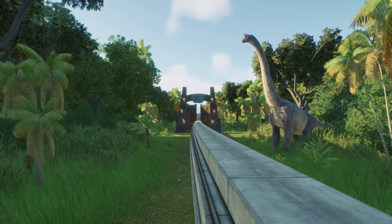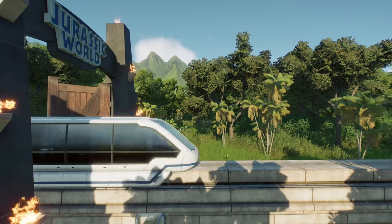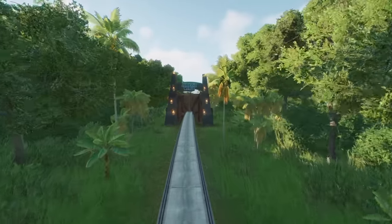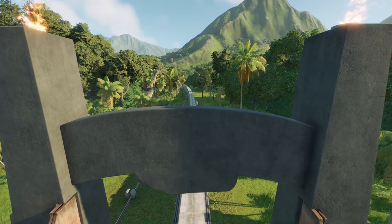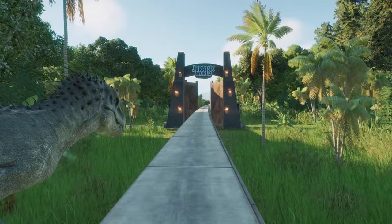Do you want to have the monorail go through an operating Jurassic World gate without mods? Then grab your ticket and come aboard. Hello everybody and welcome to a tips, tricks, and glitches video in Jurassic World Evolution 2, where in today's video I'll show you how to have a working Jurassic World gate with the monorail, with no mods required.